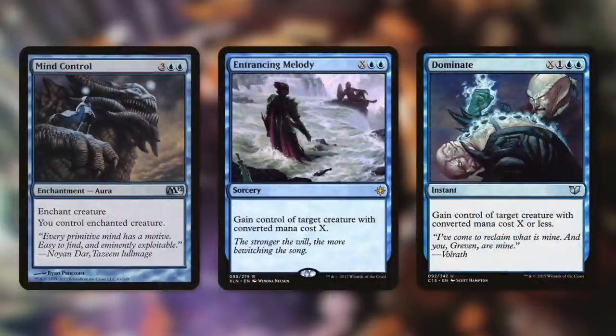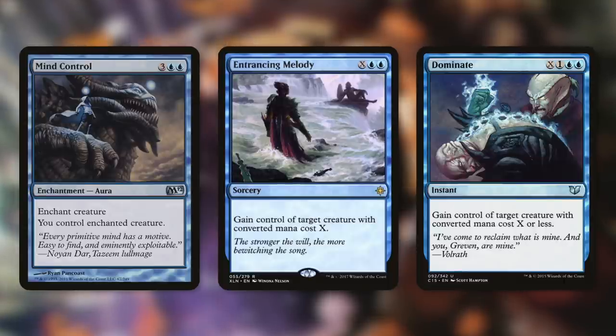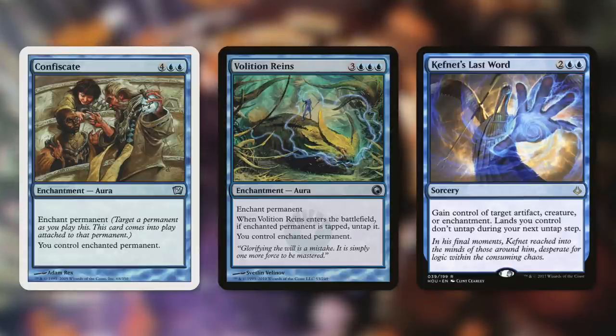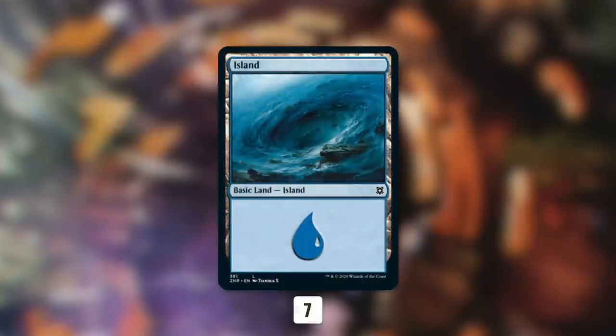Then let's take out some of our theft effects: Mind Control, Entrancing Melody, and Dominate. Each of these can be effective, but they are one-shot effects, and with our upgrades we're adding in some more powerful effects that can get us even more value. Because of that, we're also going to be taking out Confiscate, Volition Reins, and Keппет's Last Word. These can be effective in the right situation, but they can definitely set us back as well. The cards we're adding in are safer and more powerful. And because we're adding in some lands, we've got to take some out as well, so let's take out seven islands.